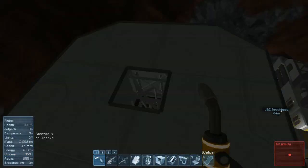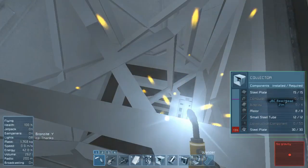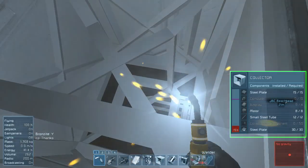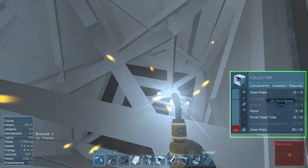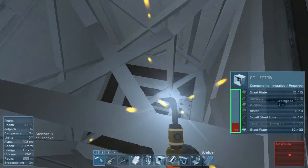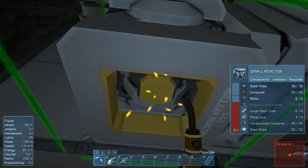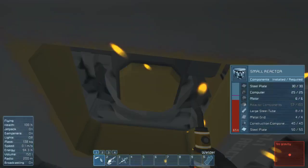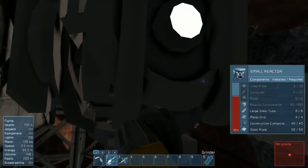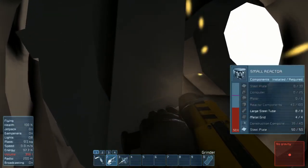It's worth taking a closer look at how blocks work in Space Engineers as we pull the respawn ship apart. When we weld or grind a block, we get a status window on the right side of the screen. This bar shows how many components the block needs, how many it has, and how complete the block is. Any time you weld a block, any components in your inventory that the block needs are immediately added to it. When you grind a block, any components above the current completed level are removed.